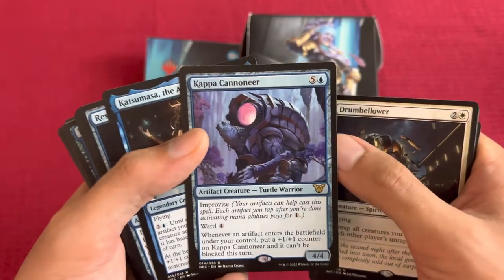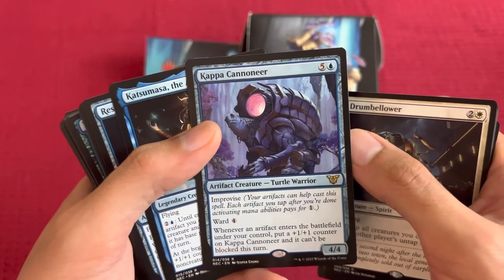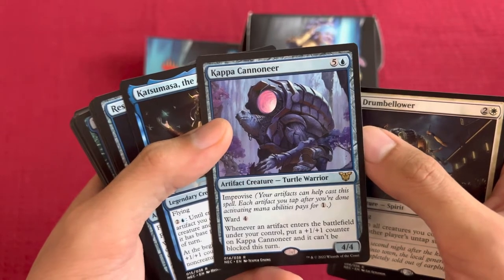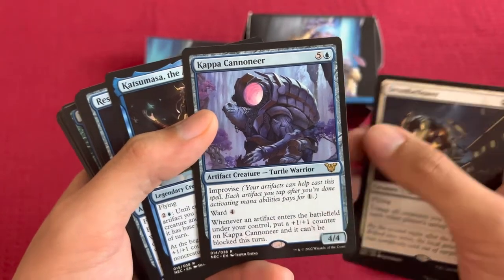Kappa Cannoneer for 6. Improvise — your artifacts can help cast this spell; each artifact you tap after activating mana abilities pays for 1. Ward 4. Whenever an artifact enters the battlefield under your control, put a +1/+1 counter on Kappa Cannoneer and it can't be blocked this turn.